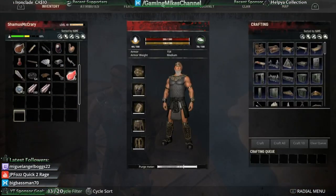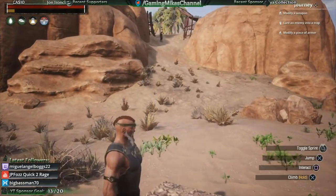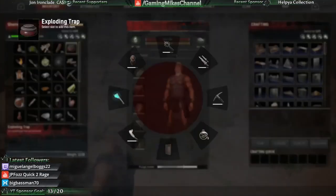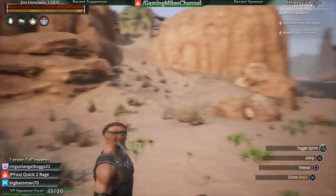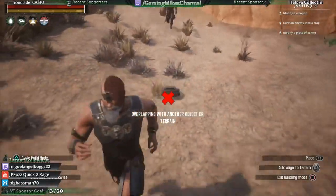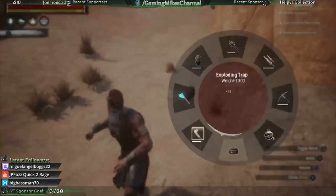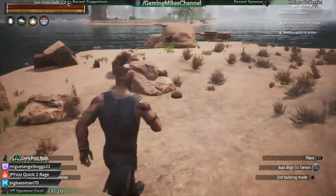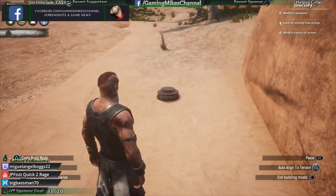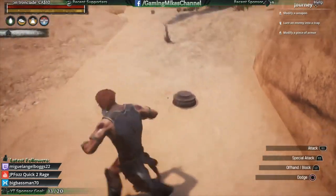We've got this explosive trap though — I need to do something with that. We gotta lure someone into a trap. Should I just do it to this guy? Let's do it. Overlapping another object or terrain. Place it. I didn't place. You think it's because I'm in battle? That would be dumb. Alright, let's try over this way. Okay, let's try this again. Yeah, so it probably is because I was in battle.